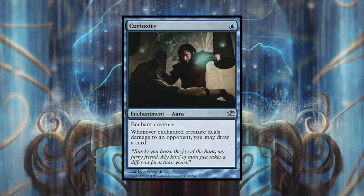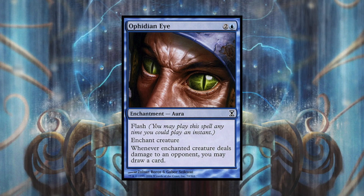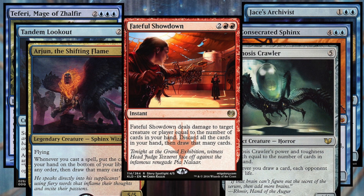Curiosity is a win condition for this deck. It reads: whenever enchanted creature deals damage to an opponent, you may draw a card. So you're doing that one damage, drawing a card, doing another damage from that card draw, and the cycle continues. Similarly, Ophidian Eye is the same deal except it costs a bit more but has flash, so it can be something you wouldn't expect - at the end of your turn, flash it in and all of a sudden he's going off.